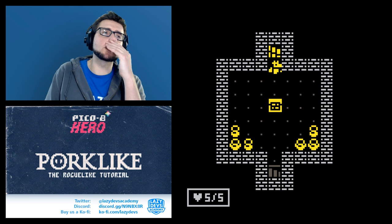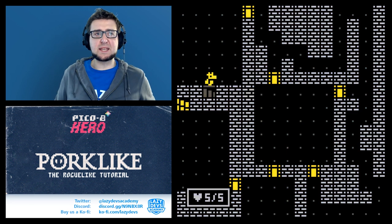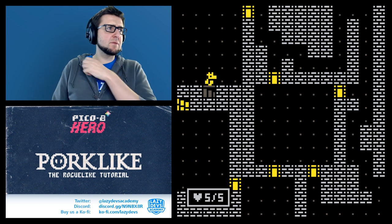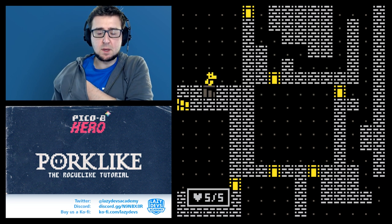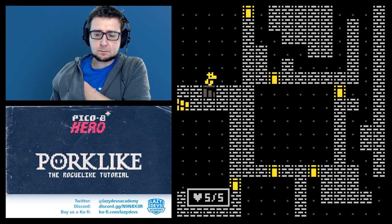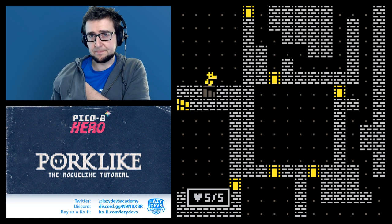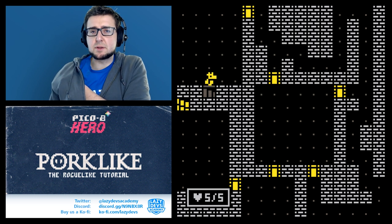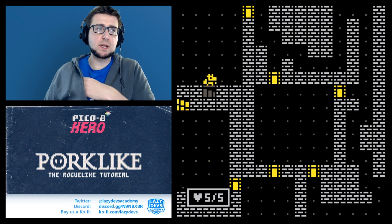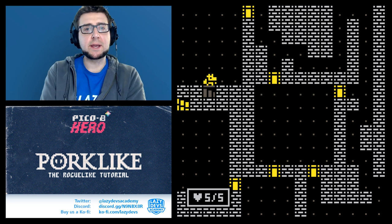We don't need that star anymore — that's been taken care of. So now we're going to start thinking about how to place monsters in our map. It's going to be a pretty simple process: I want to loop through all of the rooms; every level should have a number of monsters to place, then loop through the rooms and throw monsters in them. That's basically my idea.